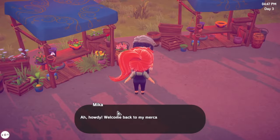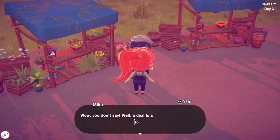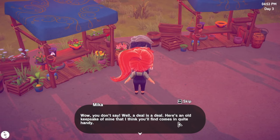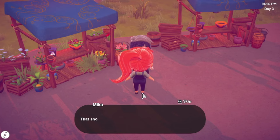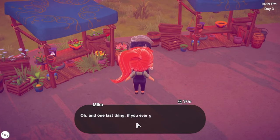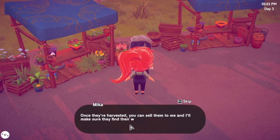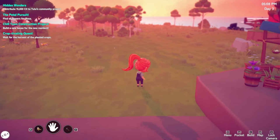Ah howdy, welcome back to my mercantile! I planted all my crops. Well, a deal is a deal - here's an old keepsake of mine which you'll find comes in quite handy. It's gonna be a watering can, right? Tell me it's a watering can! Yes! I'm so happy it's a watering can. That should help you speed up your watering process. Oh and one last thing - if you ever explore different islands, bring back any new plants and crops you find to plant. Once harvested you can sell them to me.